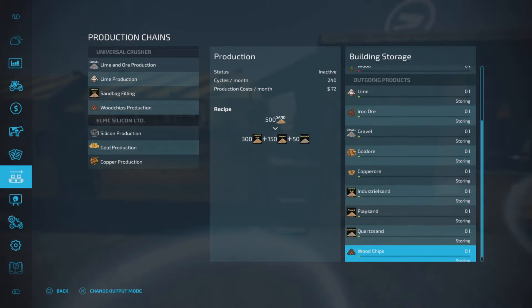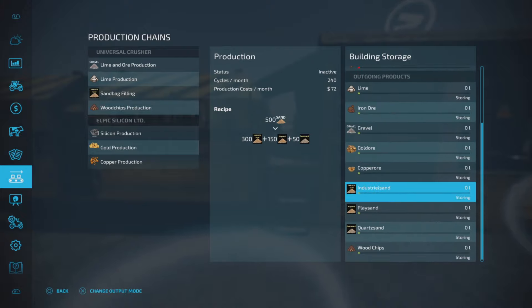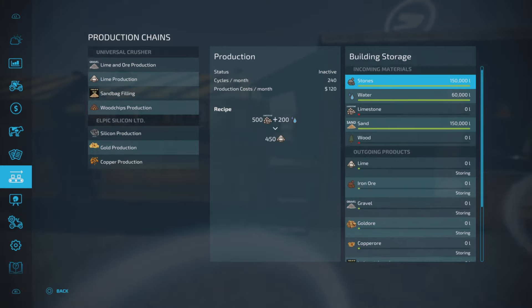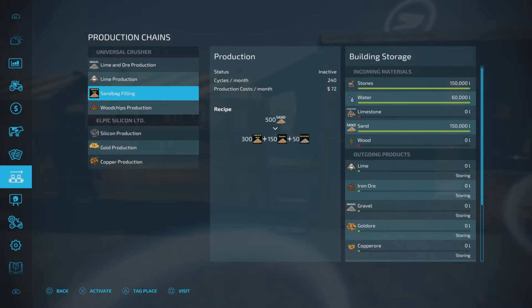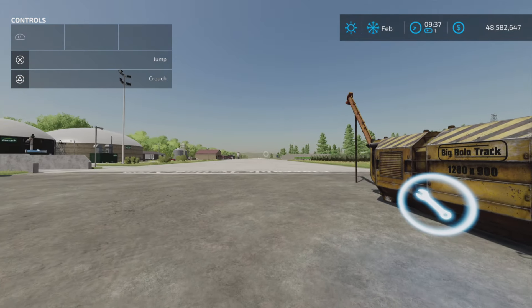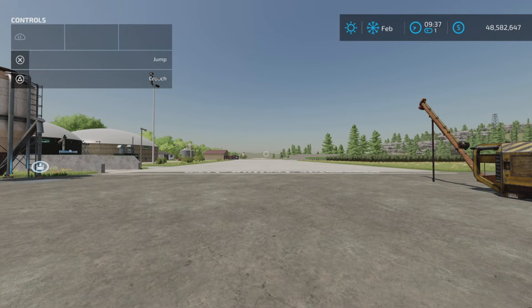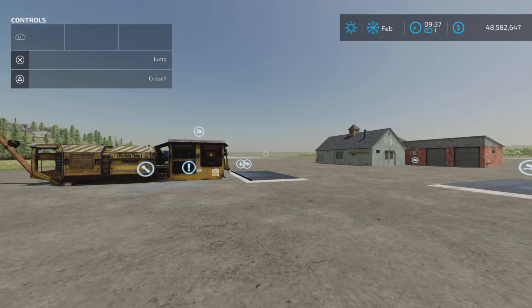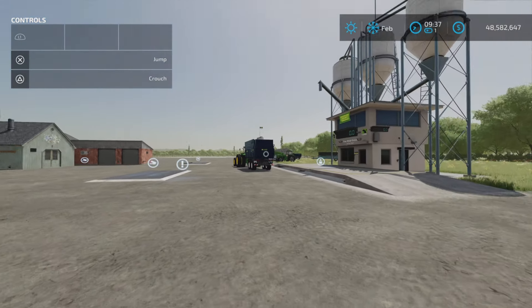The sand production also gives you industrial sand and quartz sand, which is going to be significant for the next production too. If you want to produce that, you need sand. Now this map does not have sand - some maps have sand as something you can collect from the map, but not on this one.